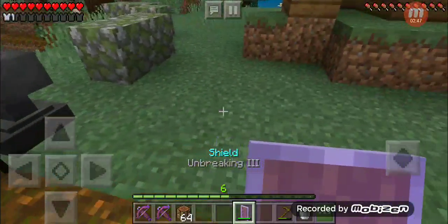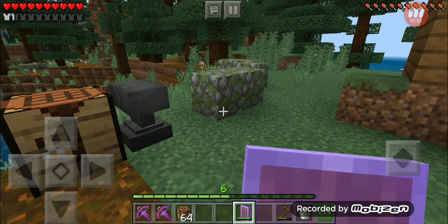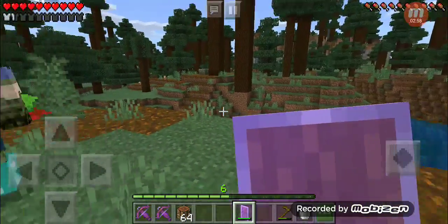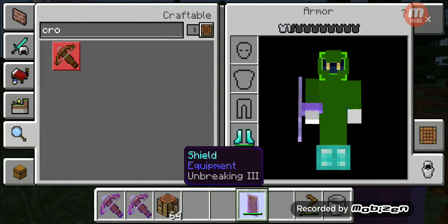Now let's talk about the shield. The shield has no unique upgrades, and so far the only enchantment I know you can put on it is Unbreaking. The shield blocks you from projectiles, and you can also put a banner on it.